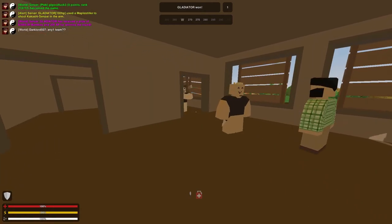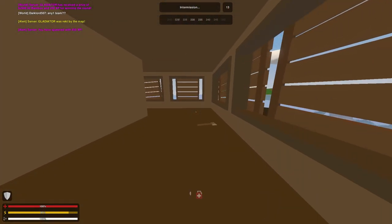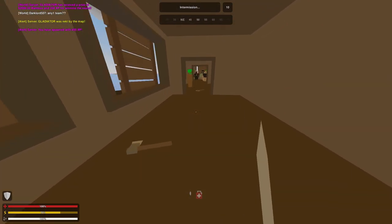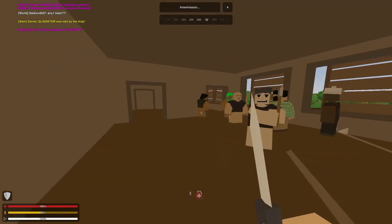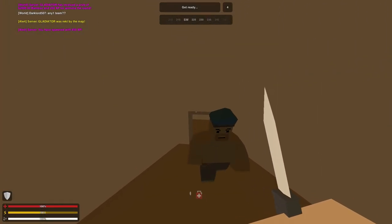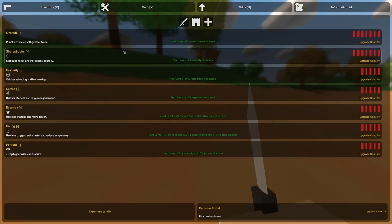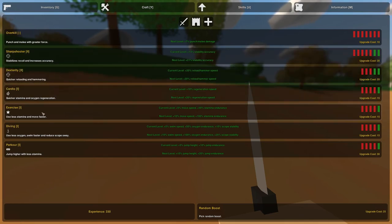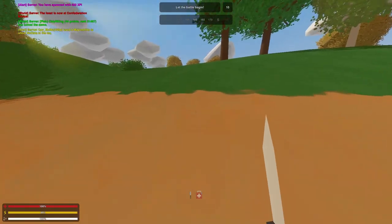Alright, so Gladiator won the round. It should also be noted that you can team if you're in the same group. So if I had a friend in my group, we could team and actually win the game together. It should be noted that you do have skills, and I just realized I have a lot of XP so I should probably use them. I use them on stamina to be as efficient as possible — it's the yellow bar down there. And now we are on the map.